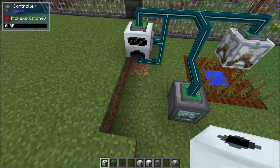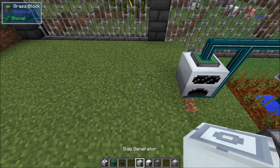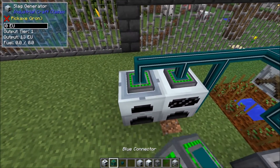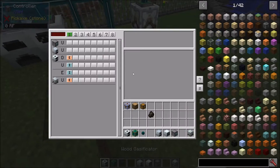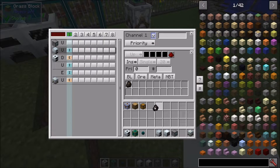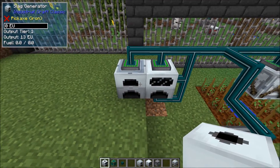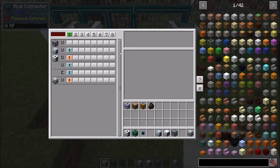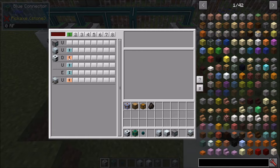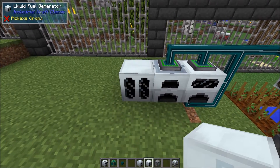We'll set 100 insertion priority on the wood gasificator charcoal insert. Then we'll set up a slag generator connected on top, with charcoal insert but no increased priority — we want the slag generator to be a lower priority than our wood gasificator. Since we're using XNet, we'll limit the charcoal to five pieces going to the slag generator.